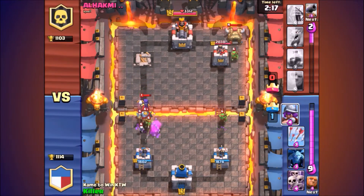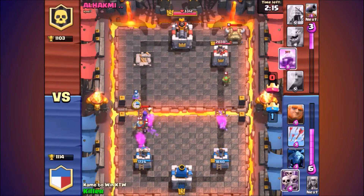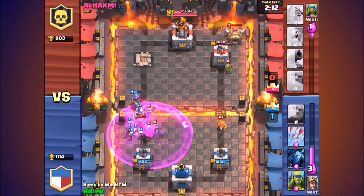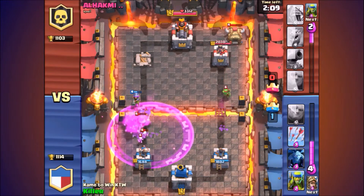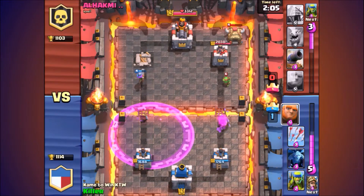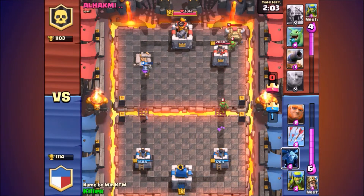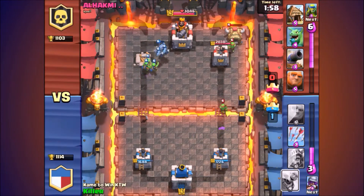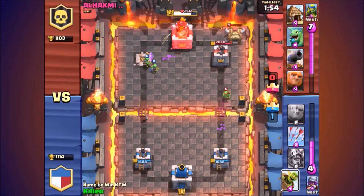He's gonna spawn a goblin hut on the right side. I hate spawners. People never usually look at the goblin hut, but look how much damage that thing has already done — since skeletons are two-hit people don't really focus on them. But look, my tower is going down pretty quick, so if he puts on a rush it's bad.